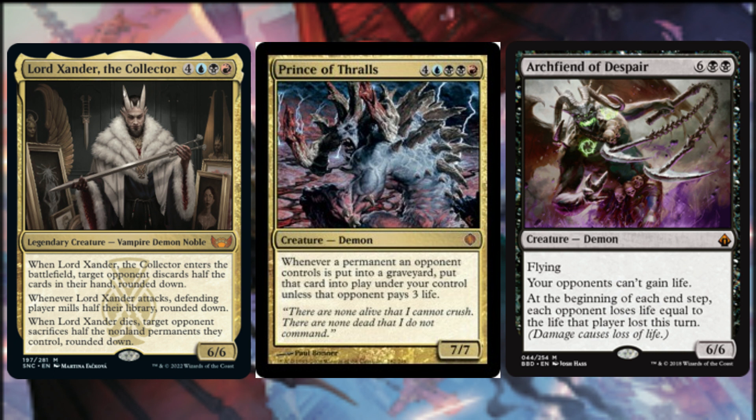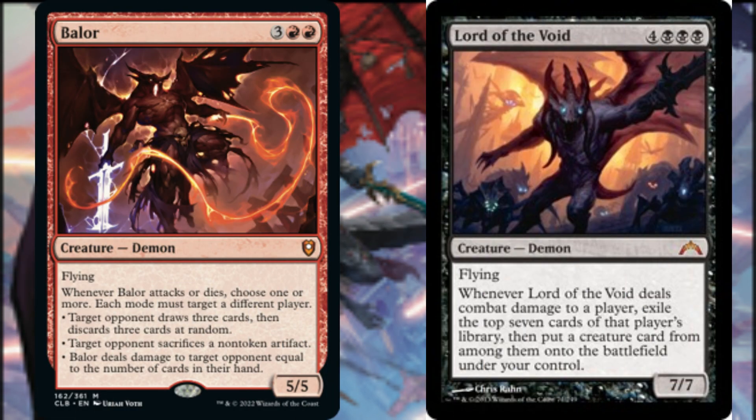The potential loss of life from Prince of Thralls is compounded by the presence of Archfiend of Despair. At the beginning of each end step, each opponent loses life equal to the life that player lost this turn. An opponent may need to reconcile losing at least six life in order to prevent us from gaining control of a permanent put into their graveyard. Whenever Balor attacks or dies, we choose one or more modes — each mode must target a different player: target opponent draws three cards and then discards three at random, target opponent sacrifices a non-token artifact, or Balor deals damage to target opponent equal to the number of cards in their hand.